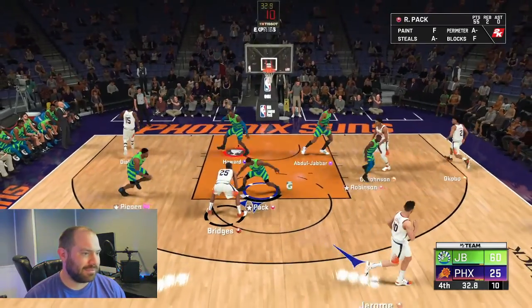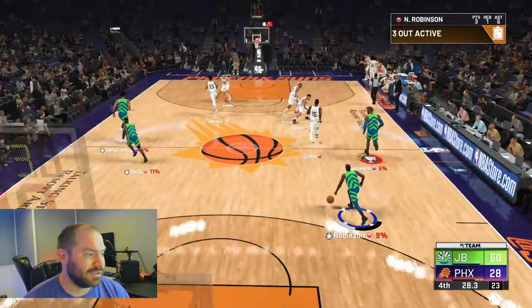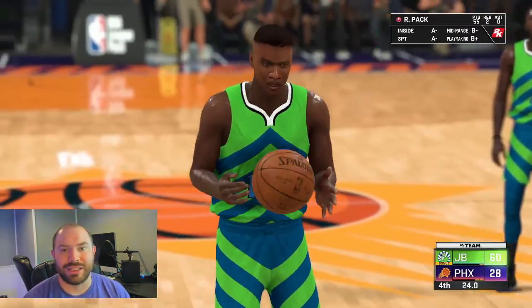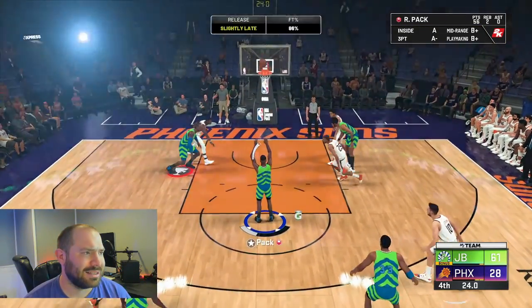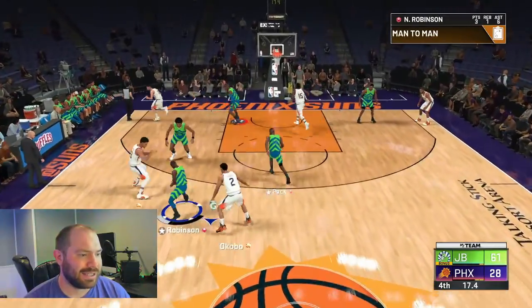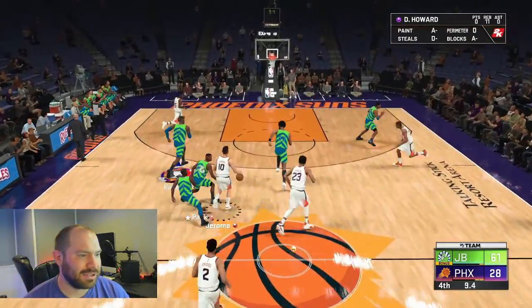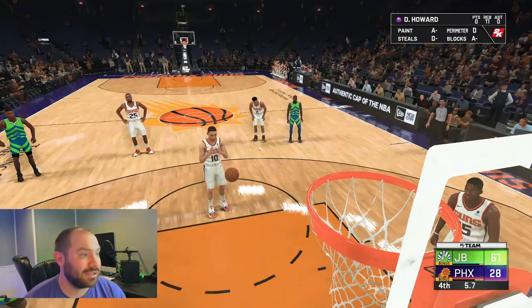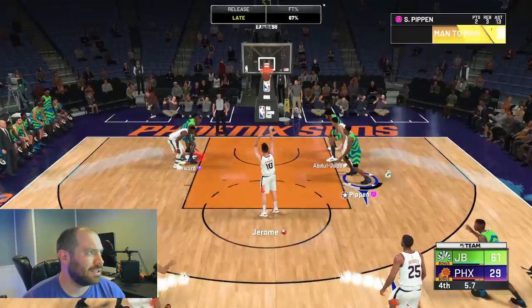I'm gonna flop. After a while if I don't get the initial steal I'm just gonna flop so I can get out of the play and get the ball back. Scotty Pippen needs steals. Dwight needs blocks and rebounds. Scotty's is gonna be a grind but I've got these challenges to use. Kareem has eight boards, Dwight has eleven, Scotty has three.